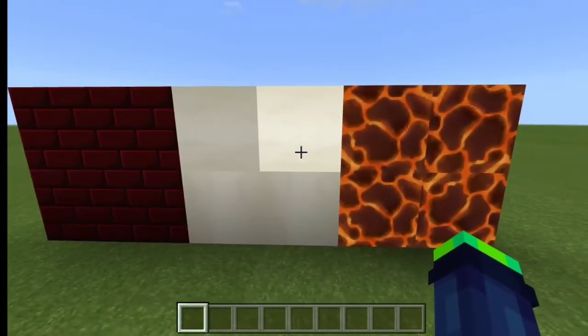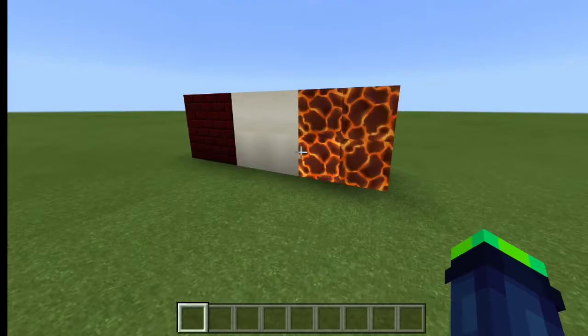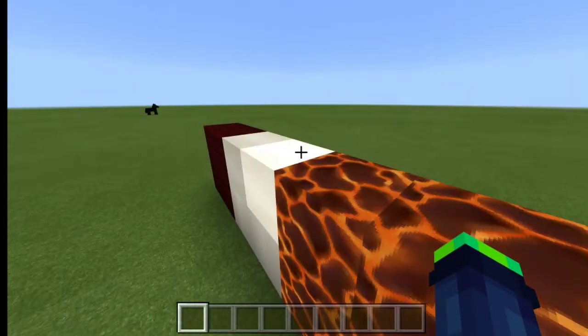Red nether brick, bone blocks, and magma blocks. Those are the only three new blocks.